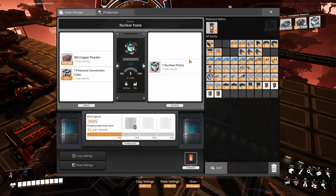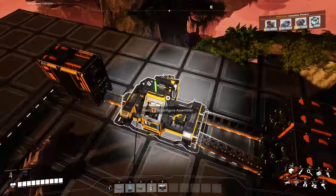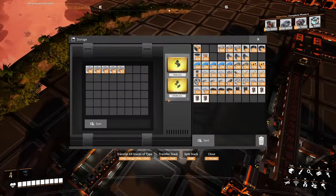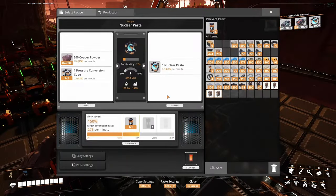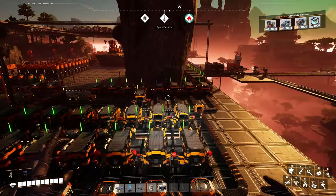That means I can make this one like that, and we're going to consume all the copper powder — 0.75 out of this. I'm going to leave it at 1. Going to fill these boys up as soon as I got them. That is going to be it — we're going to make 1 nuclear pasta per minute. 0.75. That means I'm going to need 1,000 multiplied by 0.75 — that's 750 minutes. That's 12 hours. 13 hours. Jesus Christ.